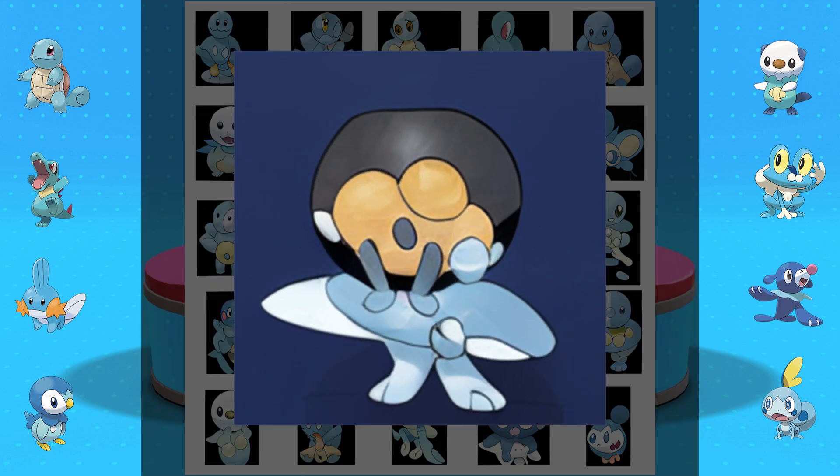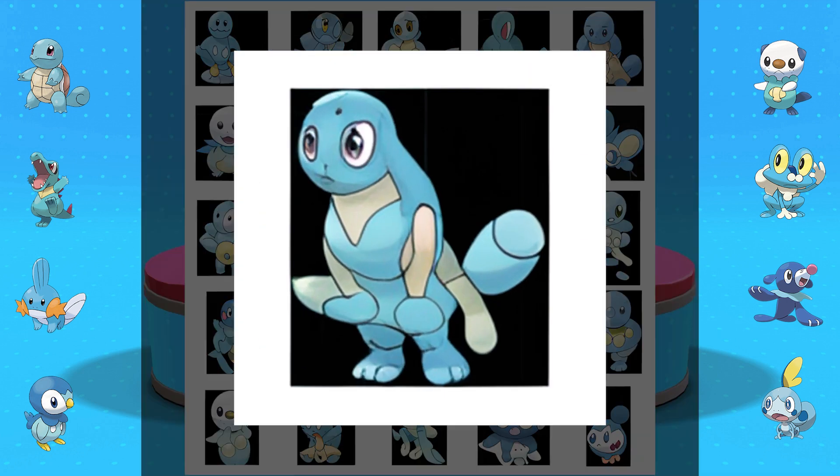Sometimes you have to really stare at these for a while before you see something. But I think that this is its eye, and then it's got like a face down here. This is like its back fin, and these are two flippers, and then you've got that big super-ornamented dorsal fin up here. That thing's pretty neat looking — I could see this being a pretty cool Pokemon.